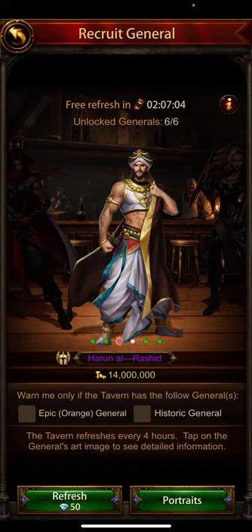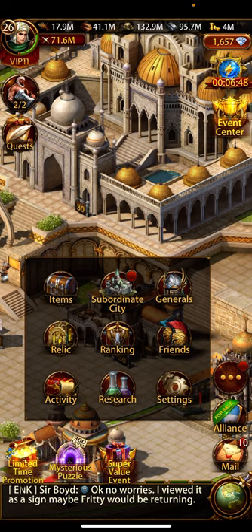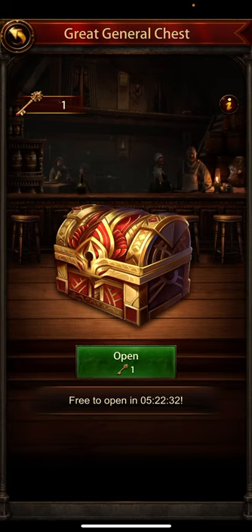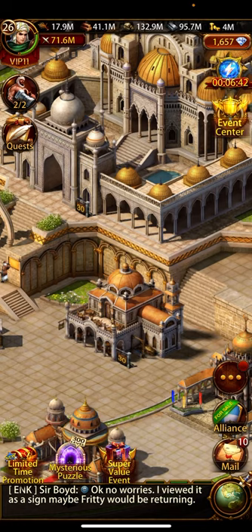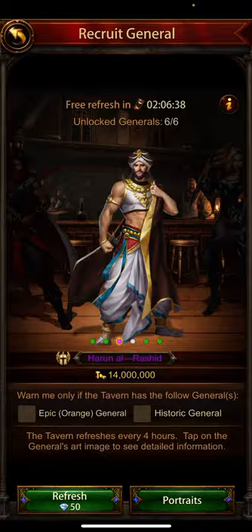Keep a lot of gems handy to refresh if you want to buy the general. Also, make sure you keep all your activity keys to open the general chest, because when your general is available in the Portraits tab...